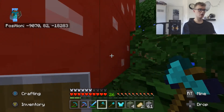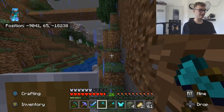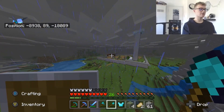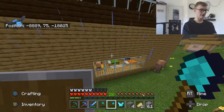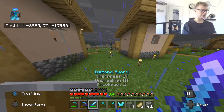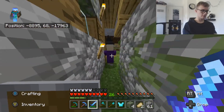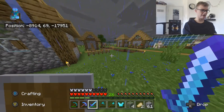God, I suck at using this elytra. So simple - you just jump off a ledge and press A, yet I still can't use it. Let's go to the villager's crafting table. How many iron golems are in here now? Oh, there's a witch - I think it struck a villager. There's two witches. Oh shit, my bad villager. Oh god, that iron golem's coming after me.